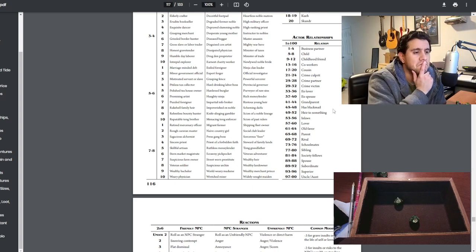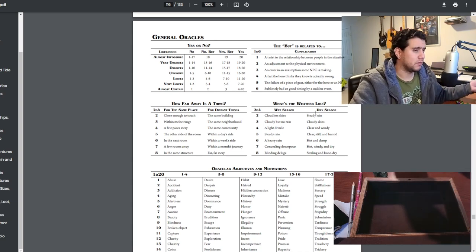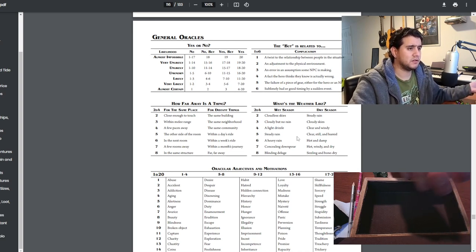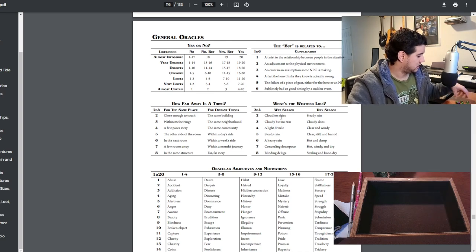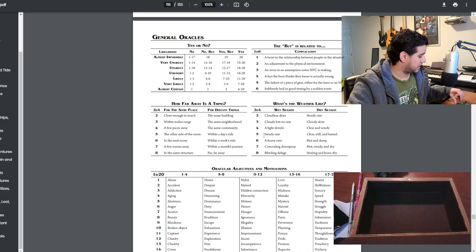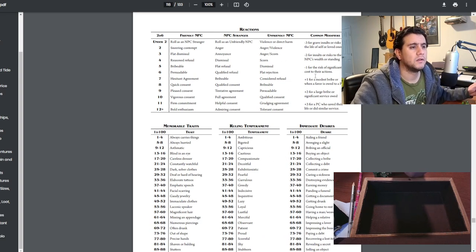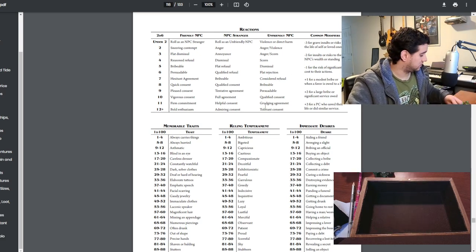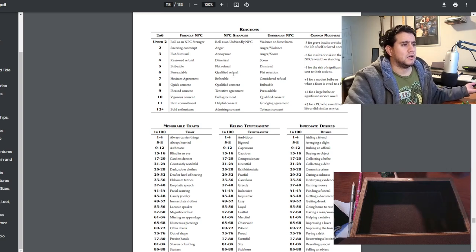Is this courtesan of the Sultanate? Roll: sixteen — unknown. He doesn't know. I ask him: are you answering to someone else, can you tell me that? I do a reaction roll — 2d6 with a minus one for risk of significant cost to their action. Seven — he says maybe he can tell me who he works for, if I give him a bribe.